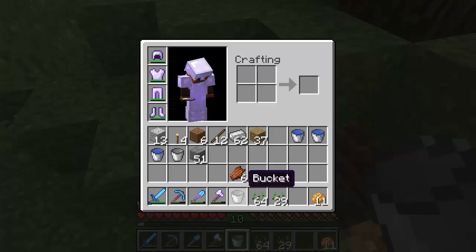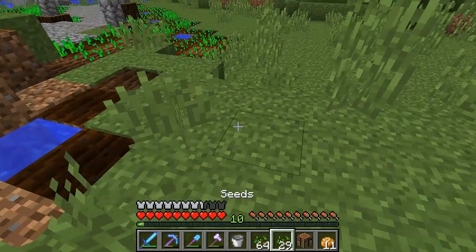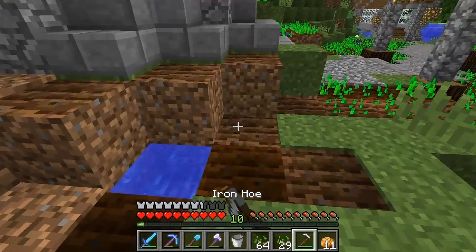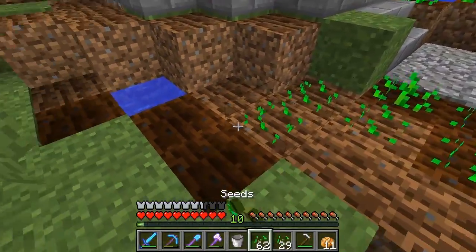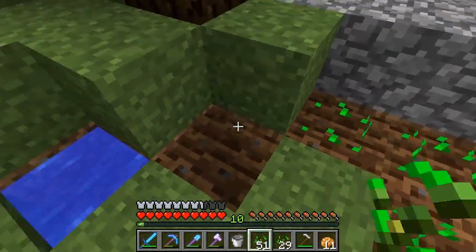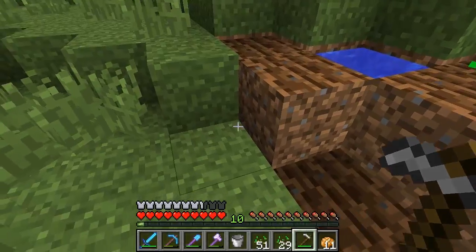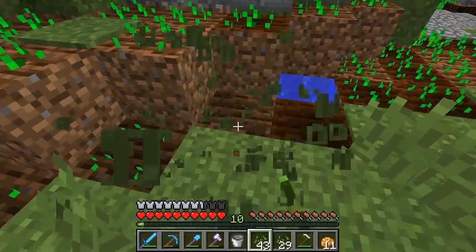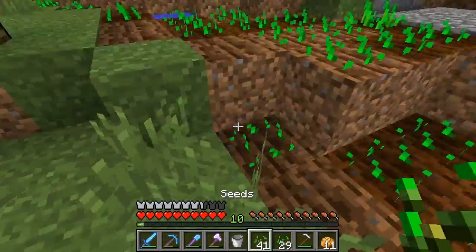I want to expand this design a bit more on this side. The hoe is completely gone now. We'll put some water here and in this corner too. I have some wood so we're making another crafting table — that's how we roll. We should really set up a dedicated crafting room so we stop making crafting tables all over the place wasting resources.